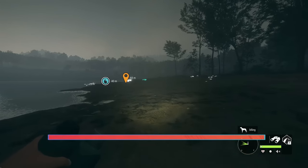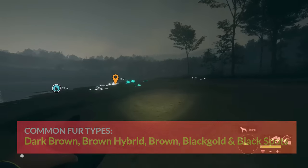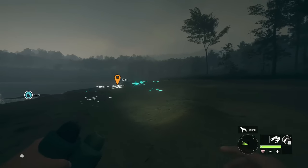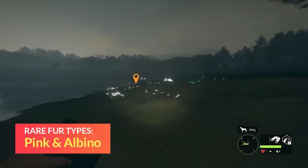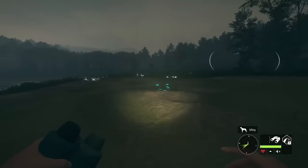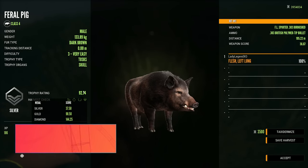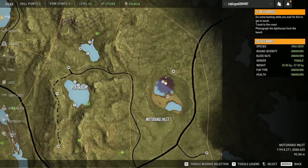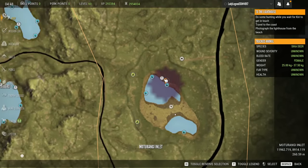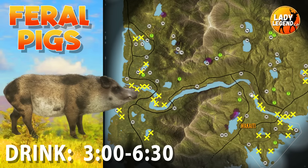Common fur types for Feral Pigs include dark brown, brown hybrid, brown, black gold, and black spots. There are two rare variations: pink, which is rare, and albino, which is very rare with a less than 0.1% spawn rate. Diamond for Feral Pig is 144.25. This is one of the best spots for Feral Pigs and Fallow Deer, in the top right corner. Drink zones are very condensed on the right and on the left, and I will post all maps to my Discord — link below the video.